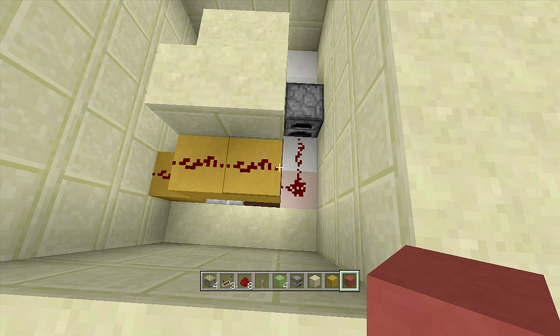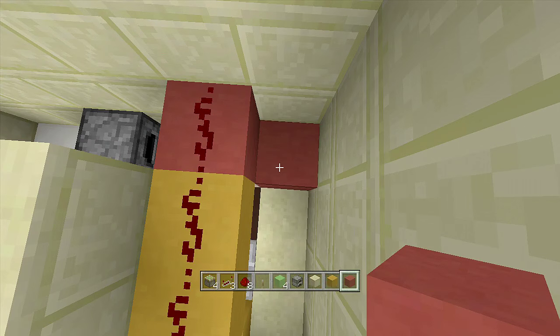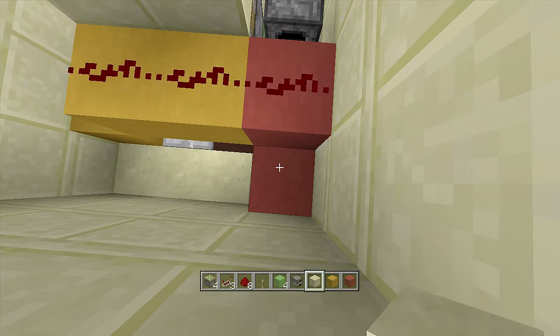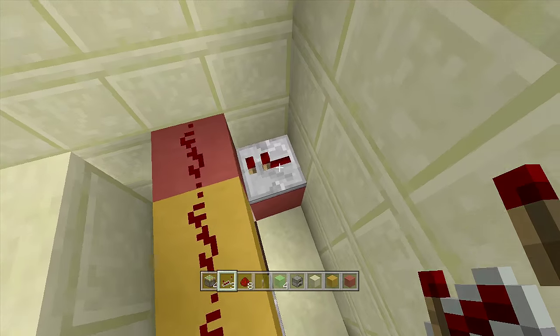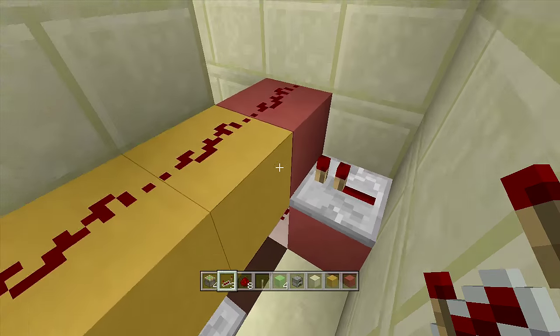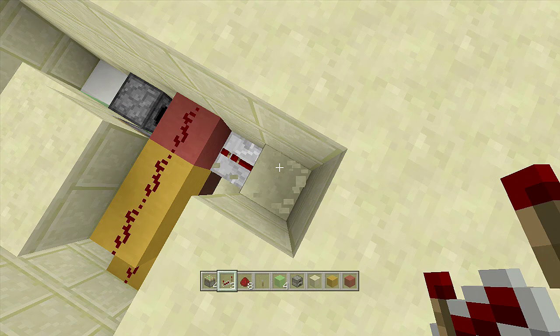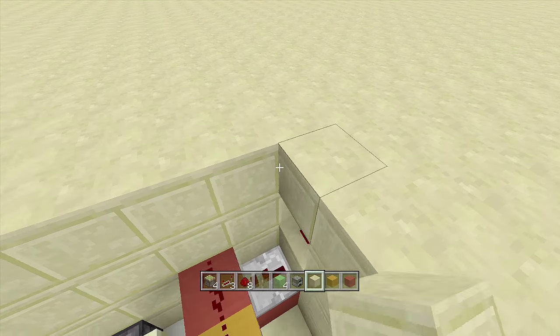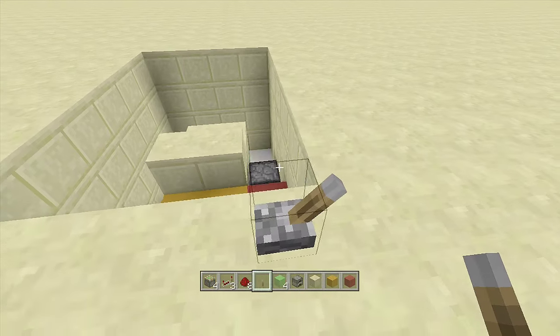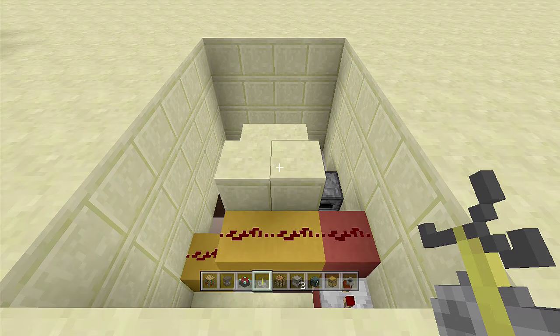Now we're going to put in the lever input I use. If you want to use something completely hidden like a redstone torch key, you can easily find those on YouTube or even on my channel. What we're going to do is place a block above this redstone, place a piece of redstone on top, then come down a block and place a repeater going into this block. If you want to change the input, set up anything that goes into this repeater, activating the bottom and top redstone at the same time. Dig down two blocks, place a piece of redstone on top, a block of choice above it, and your lever on top — that is the input I use.